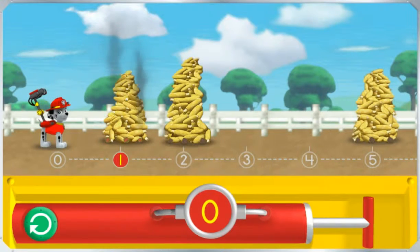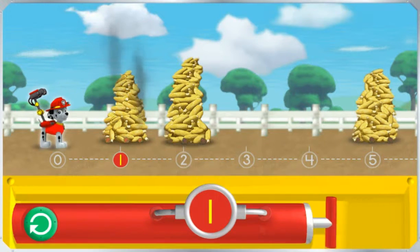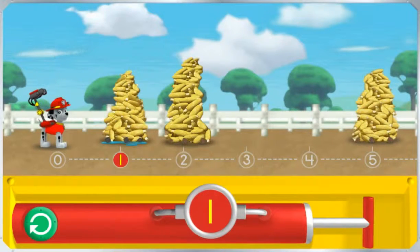Pump enough water into his cannons to reach the smoking corn. Try clicking on the pump one time to give Marshall's water cannons one pump. Pawesome! Click on Marshall to spray the water and cool the corn over the number one. Great! Click this button to go back to zero and try again. All right! Now let's get out there and save the corn roast!